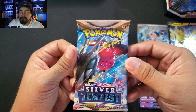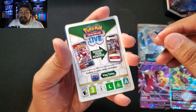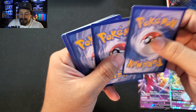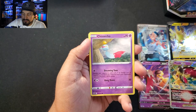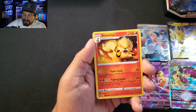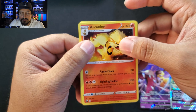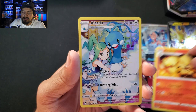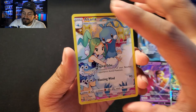Final pack — come on, give me something here. I don't see any shiny. Steel Energy, Capturing Aroma, Slurpuff, Honchkrow, Chimecho, Phoebus, Fennekin, Spinaraque, Beldum. Arcanine! TG-11 of 31. We got a Trainer Gallery — Arcanine! And it's a Normal type. Is it Dunsparce? Altaria. That might have been Candice. Nice — we got an Altaria. At least we got another Trainer Gallery.